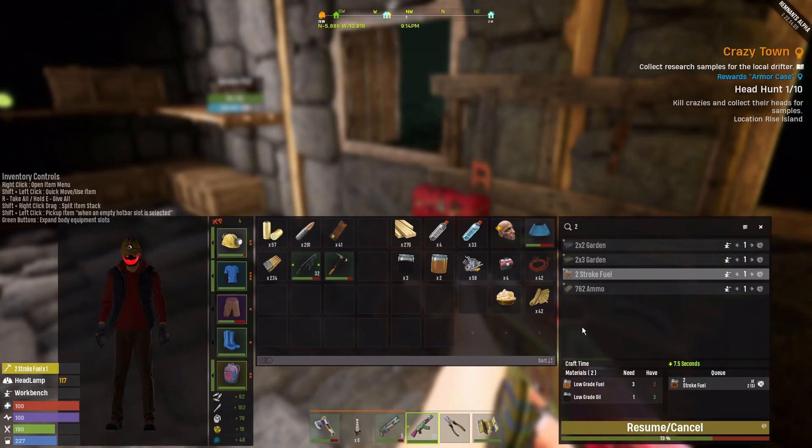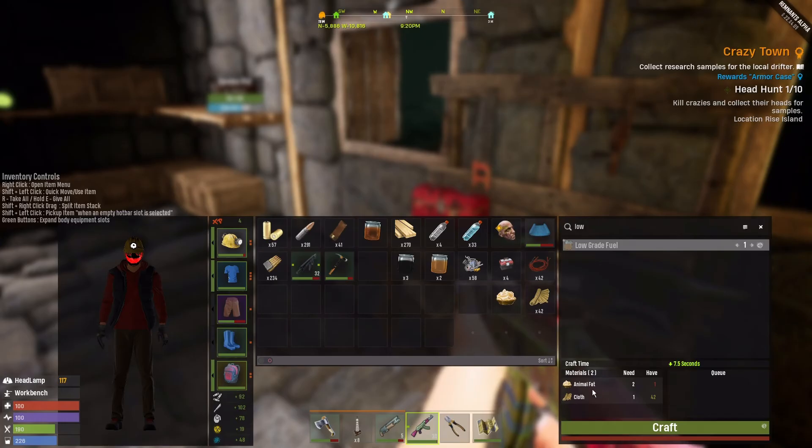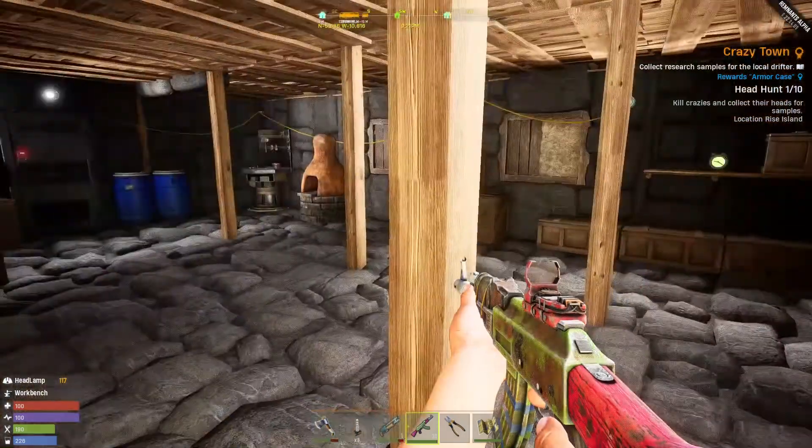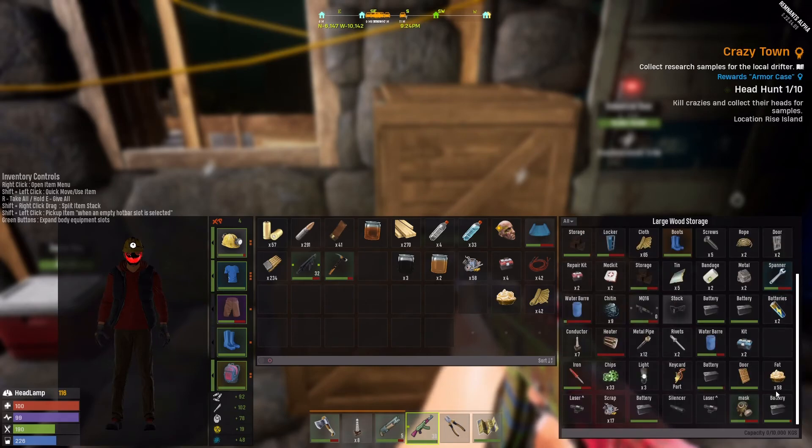We just need to make some fuel, which we can do over here. Type in two-stroke and it's right there. I can make one, which outputs two — that's a good ratio. We'll throw it into the mule. For low-grade fuel we'll just need some animal fat, which — there's our animal fat, we're good. We're so fine. I forgot about this — we got a lot of stuff. Just a few things to sort through, I gotta make a battery bank and all this other stuff. It's a busy plan I've got.